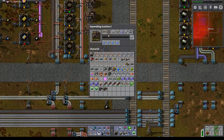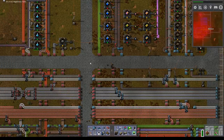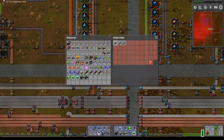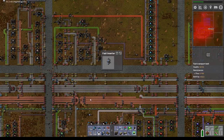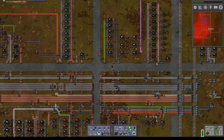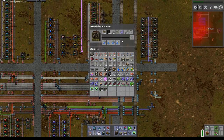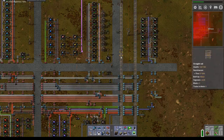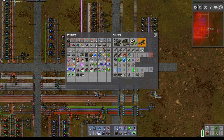A hundred of these. How many solar panels do you want? A hundred solar panels and a hundred accumulators — luckily that is something we can do. Solar panels... that's our solar panel. And we need — how many radars? Five radars. Let's just build them. I think that's easier.